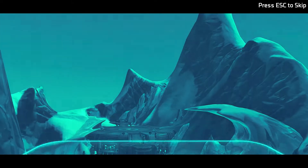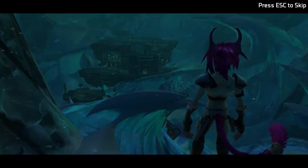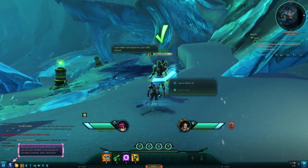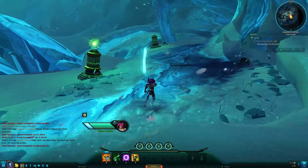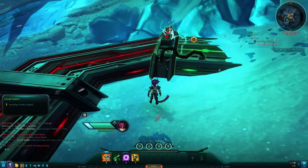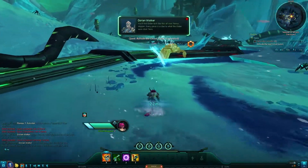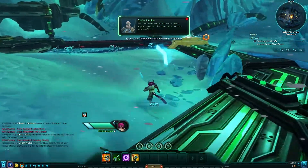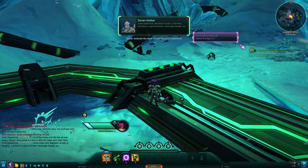Nexus is chock full of mysteries to solve and relics to discover. You'll find Elden tech like this all over Nexus — every piece is a clue to what the Elden were doing here. Some of it is harmless, but there's a good bit that's downright deadly too. Also, double jump in this game — love it. Every game needs double jump.